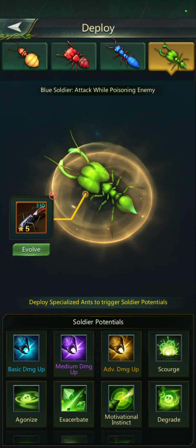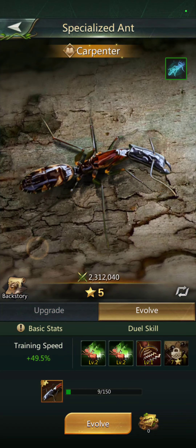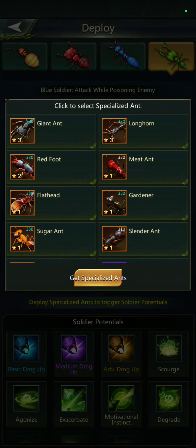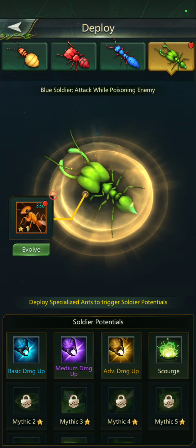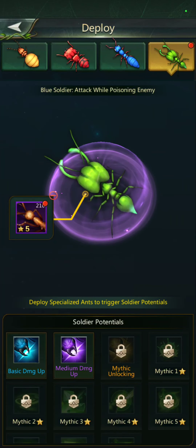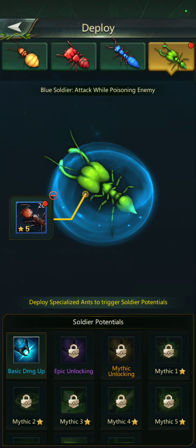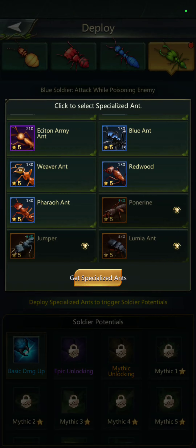When you hit evolve, that relates to your specialized ants. I have level five legendary ants, but let's say I put in a level one — you can change this as often as you like. As a level one, I open up this first row. Even just the rarity of the specialized ant is important, so don't just throw on anything. There's blue, purple, yellow, and then four, and it goes in. Even though it's a level five evolved ant — up to 40% more damage — that might be different if it's a lower ant.